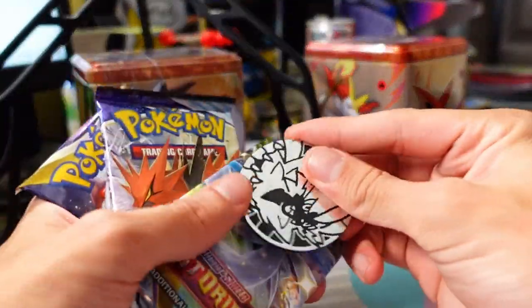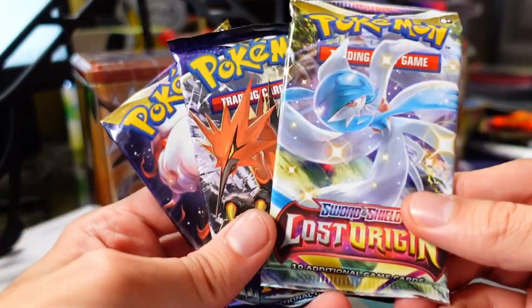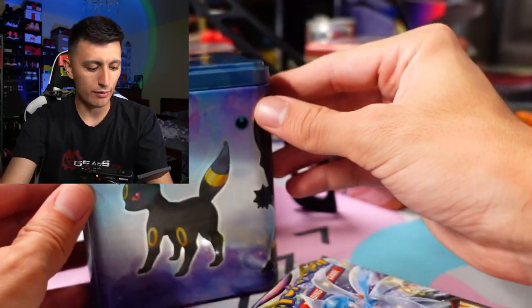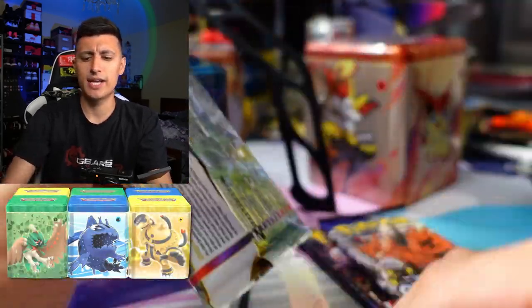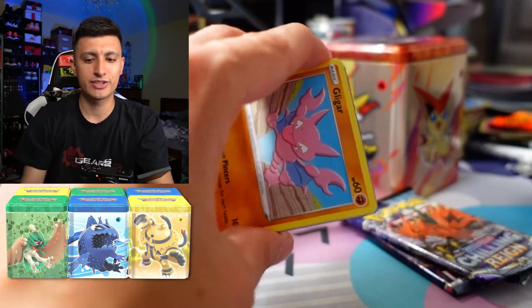There's a coin — we've got a Zorua coin here as well. Three packs included: we have Lost Origin, we have Chilling Rain, and another Lost Origin. The previous tins they did were like a green, a yellow, and a blue. If you guys want to see that video, I'll leave it linked down below so you guys can check it out and see the differences.